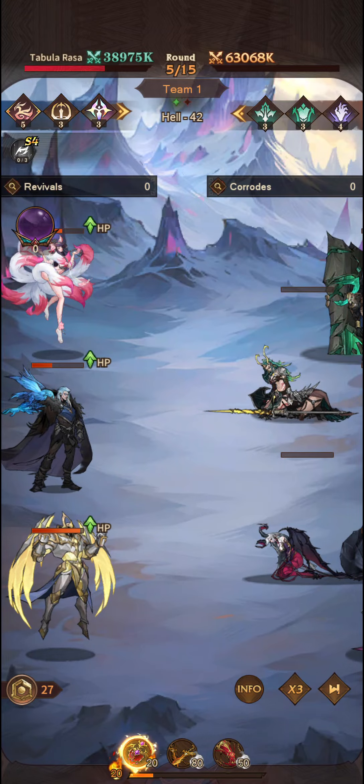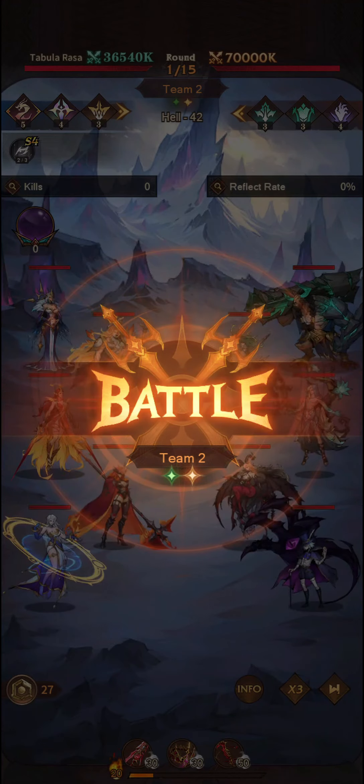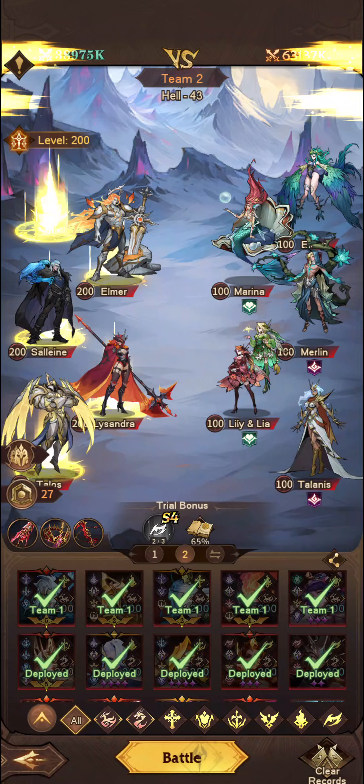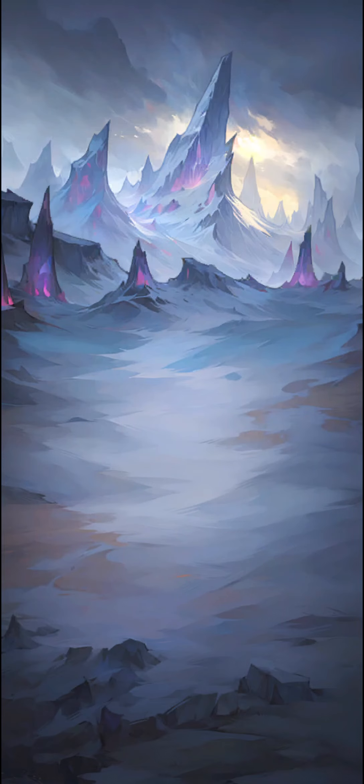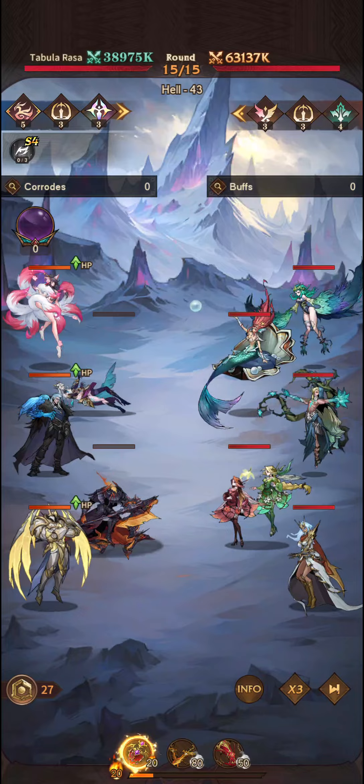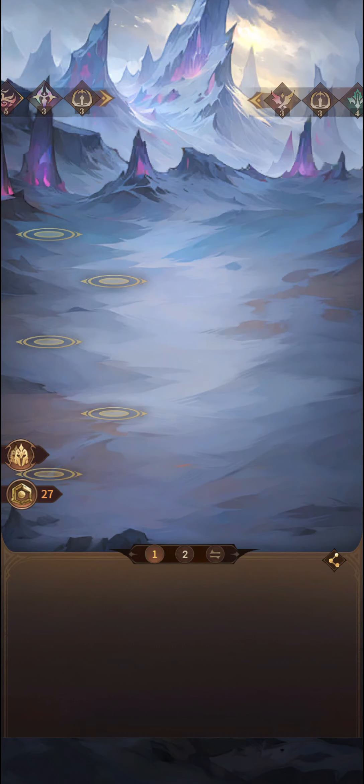First team — fine. Healing Vase again, apparently. And then this time, it is with Catherine on that back row boosting up Eudora's damage, it looks like. Now this is Monarch and Verdian — so there's four Verdian synergies on this one, plus the Monarchs. Might be a little bit more difficult, but we'll see.